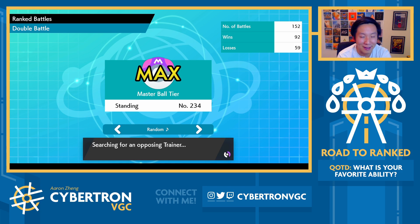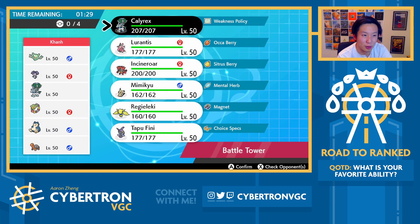Props to my opponent — they found the right plays. If that Calyrex doesn't protect on turn two, I feel like the game's just over because then you don't have any offensive pressure. Well, you have Lando, I guess — but you're in a really tough spot.